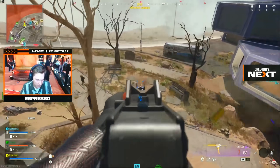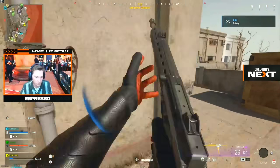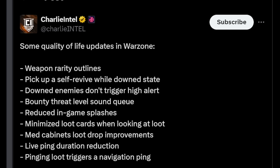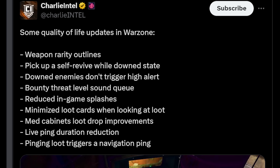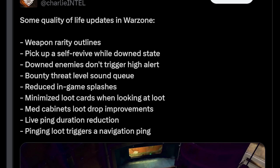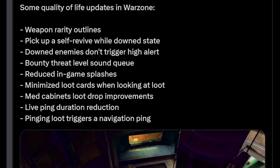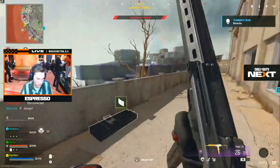Call of Duty has described a lot of the quality-of-life updates coming to Warzone as basic fluidity updates — it's going to be smoother and more seamless to navigate the environment. Some of these fluidity updates include weapon rarity outlines, and Charlie Intel also reports you can pick up a self-revive while in a downed state. Downed enemies no longer trigger high alert, so you won't get fake high-alert pings from a downed player staring at you. The bounty threat has a level sound cue, and there are reduced in-game splashes so your screen won't be as noisy with notifications.